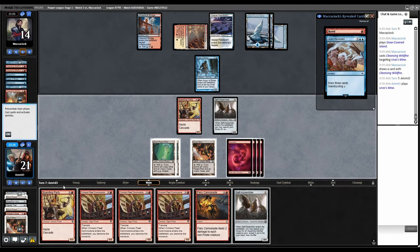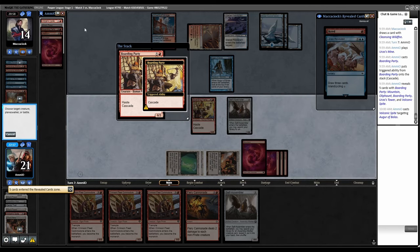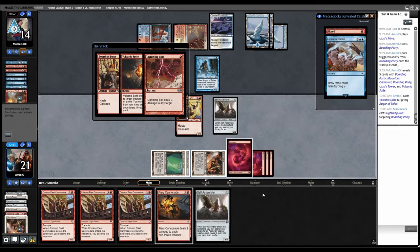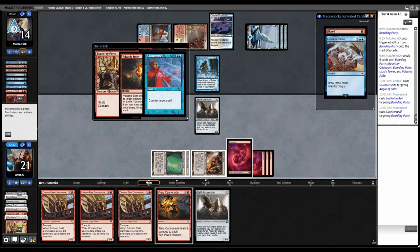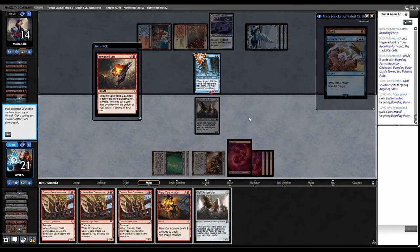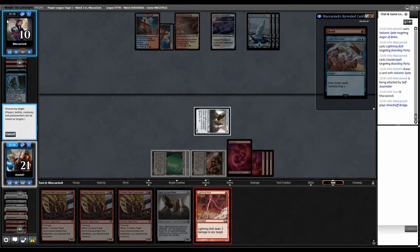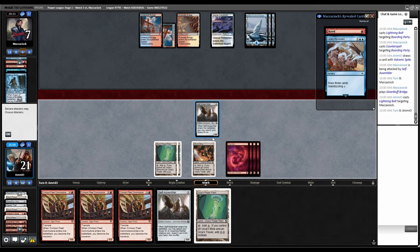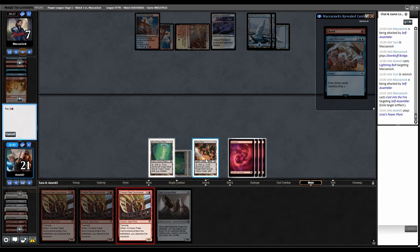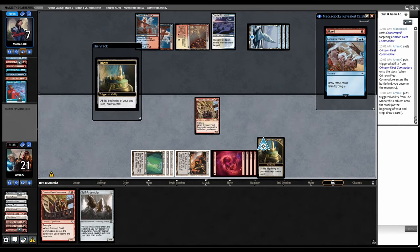Let's cast another Boarding Party — trigger, Volcanic Spite target your guy. Bolting something — this Boarding Party. Counterspell on the Boarding Party. The Spite resolves. Put back Cannonade, go to combat, swing. If they're not deploying a creature I'm going to Bolt them. Cast Into the Fire on our dude. Second main, play Crimson Fleet — Counterspell. Play another Crimson Fleet — this one resolves, we get the Monarch.